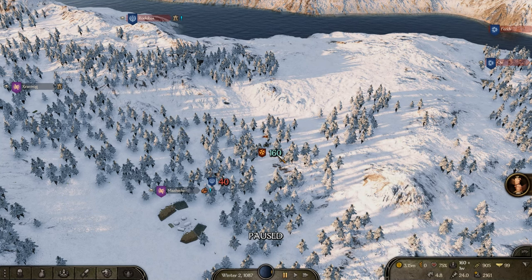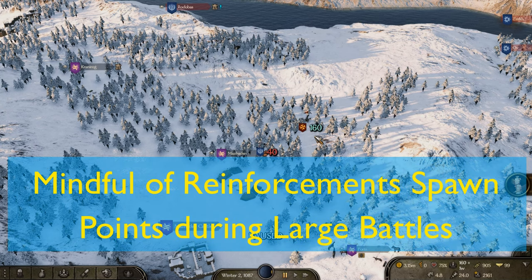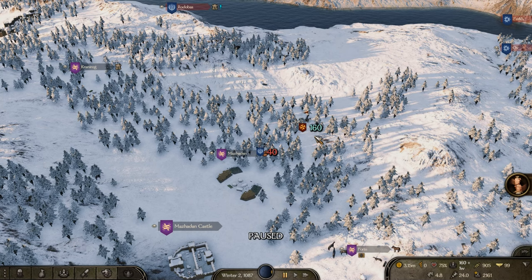In large army-vs-army battles of say a thousand per side, you won't start with all units. You start with a fraction and reinforcements spawn in waves at spawn points on each side of the battlefield. Don't overextend — if you push too far from your reinforcement point while the enemy is near theirs, you'll lose more units. Likewise, don't retreat behind your own spawn point or your reinforcements will appear in the middle of the enemy and get wiped out.